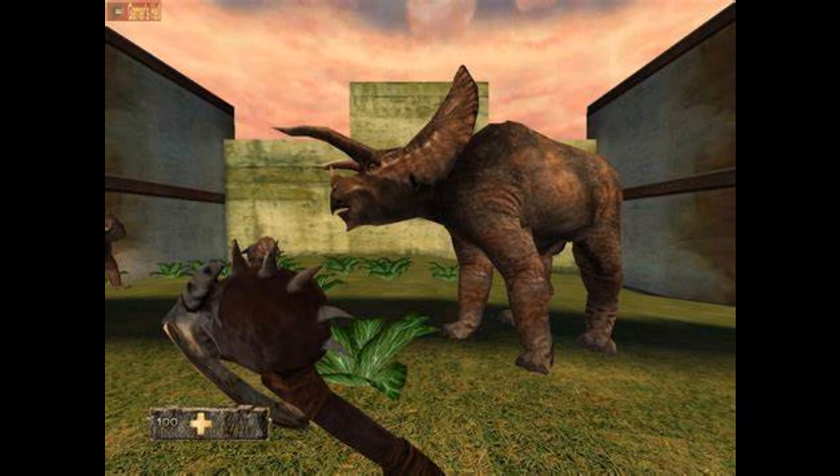Lumbering behemoths armed with dual rocket launchers — get too close and they will crush Turok like a bug. The Triceratops is a massive bulky quadruped with a large head, a massive frill, and three horns on its face. In Turok Evolution, the Triceratops retains a very similar appearance to previous games, where only the coloration is changed.